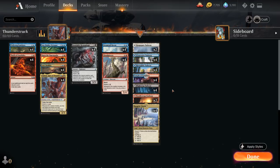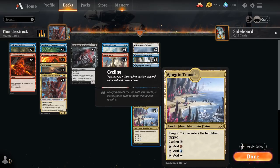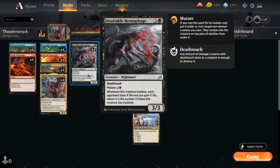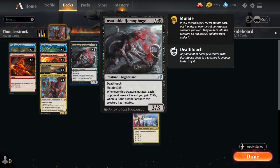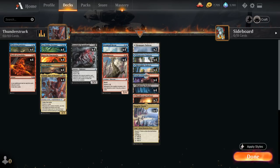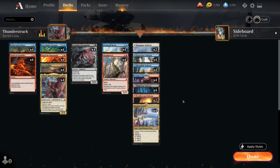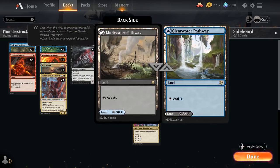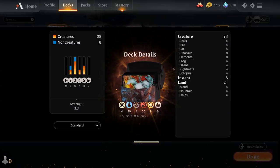The mana base can be built in many ways. We play the full playset of Temple of Epiphany since our deck doesn't do much on turn one and the Scry 1 is useful for combo setup. We also have four copies of Raugrin Triome. The deck is essentially blue-red splashing black for Hemophage and white for Vadrok, though we can mutate Vadrok without white mana and Open the Omen Paths can fix for black. We have about eight white sources with Triome plus pathways, eight black sources with black-red and blue-black pathways, and four blue-red duals as the primary base.